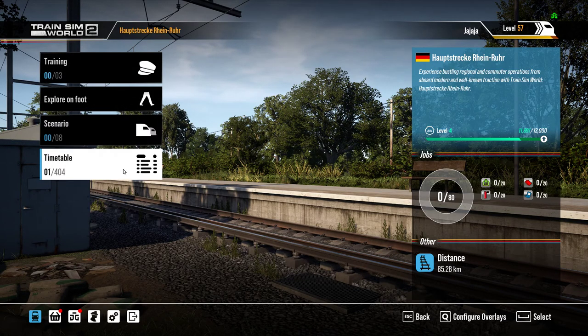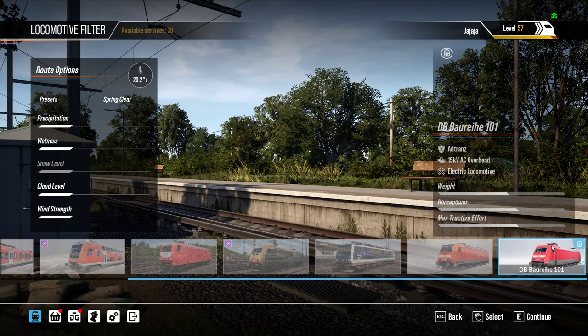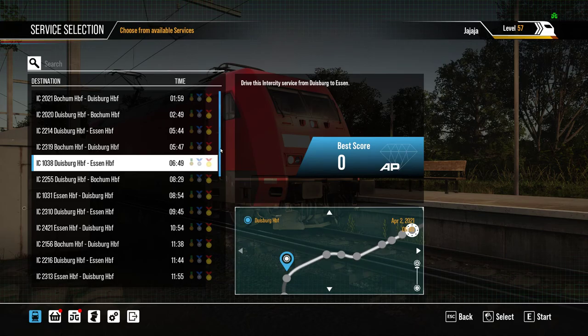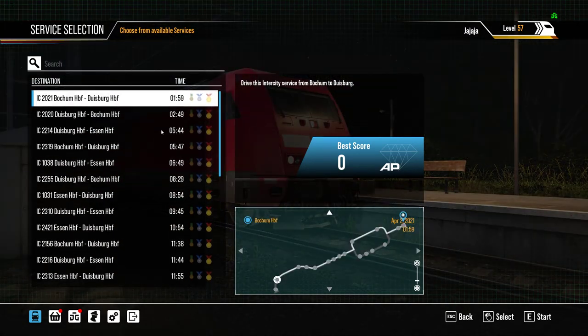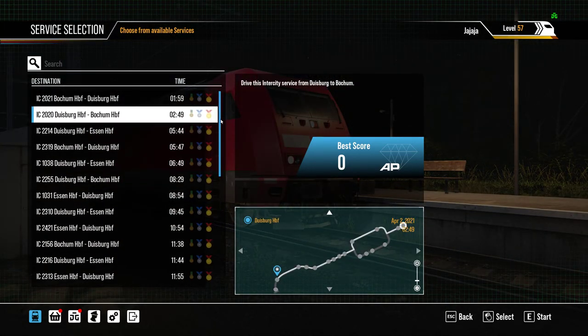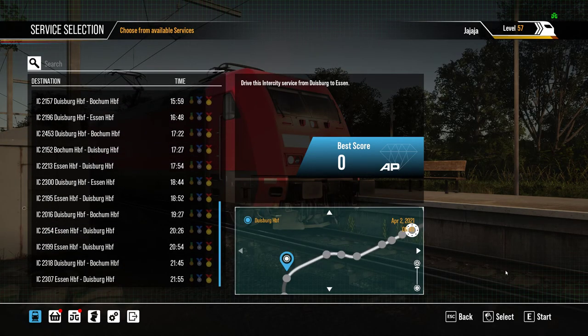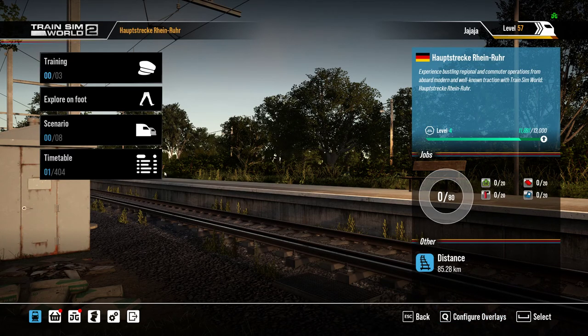We'll take a look. Let's see what we got for the timetable. There's quite a few — what is that, like 30? Something like that. Also worth noting for those of you that may not be in the loop: this is for Halbstrecke Rhein-Ruhr, which is an old route that came from the original Train Sim World. So you will need that to play this thing.